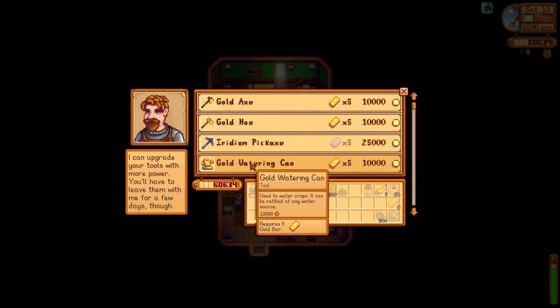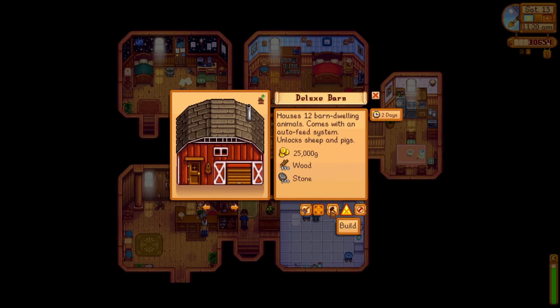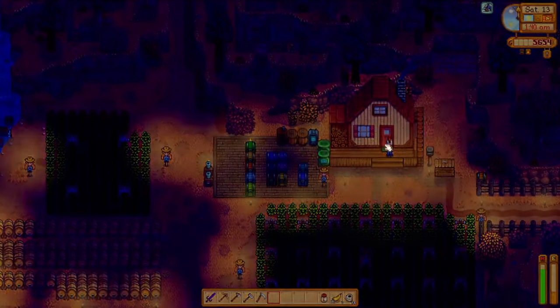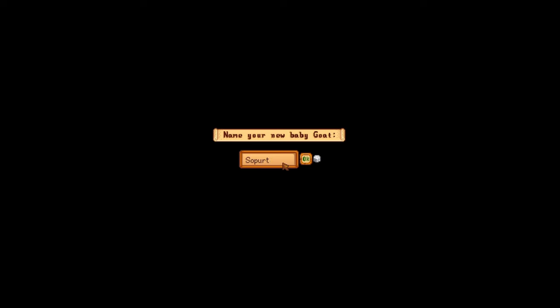It's time to start upgrading our tools a little bit more, bringing our watering can to Clint, upgrading it to gold. Then it's up to Robin's to buy a little bit less wood than last time and finally get that barn upgrading. Then it's more mining leading to the end of day 13 where we have even more excitement. First off, my lone goat got pregnant and has now had a baby - I name it 'Huh?' and move on.